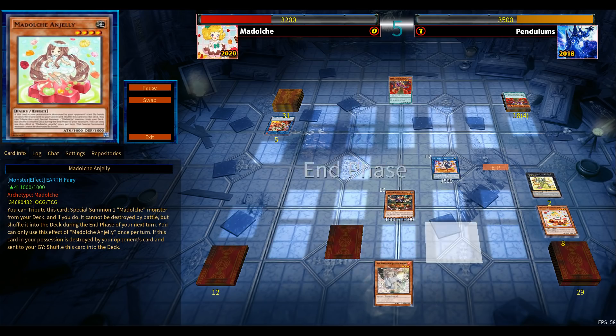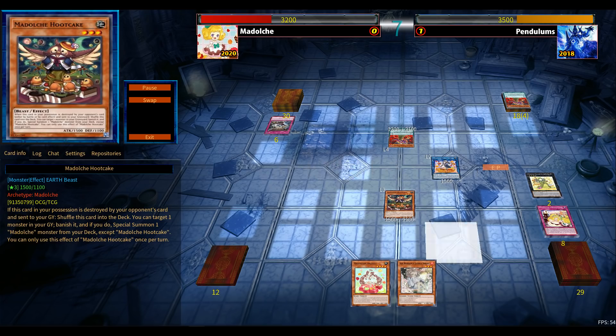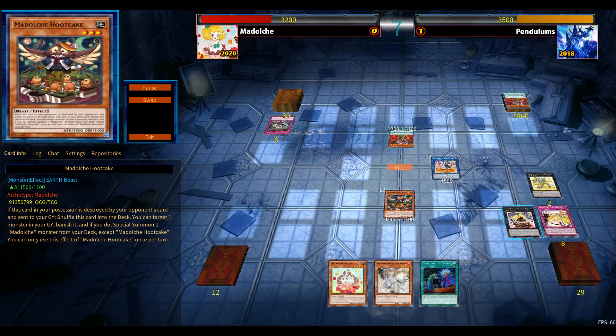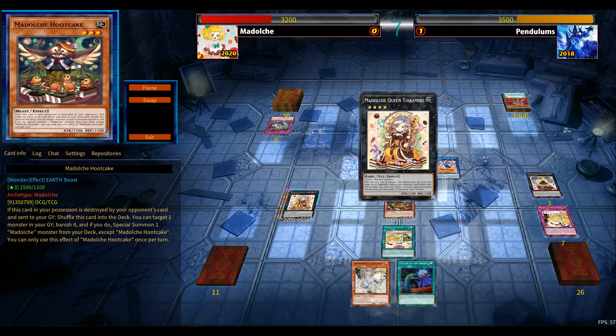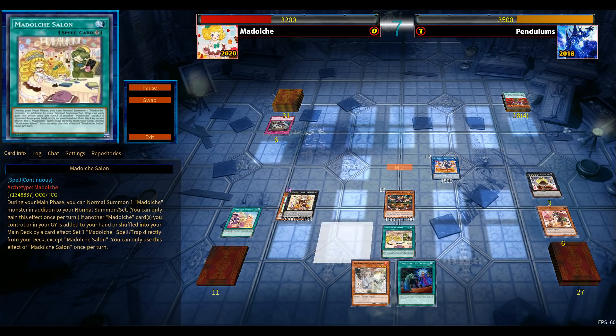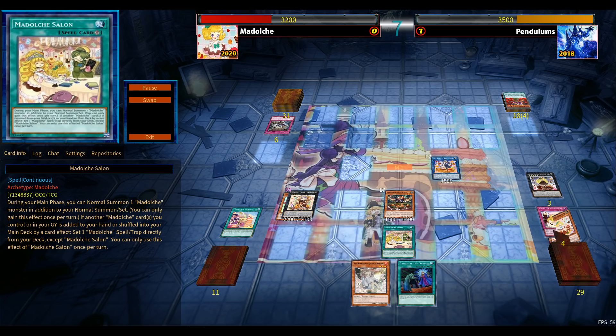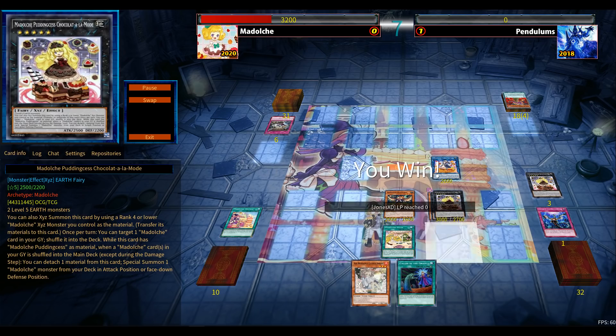Messenger Lato was level three so I wasn't able to go for Tiramisu, but that's okay. I have this setup and the omni negation trap. I'm not going to make the same mistake as in the last duel. I can negate spells or traps — Evenly Matched is definitely strong against Madolche. The Tiramisu Salon is indeed going to trigger, setting up the field spell. I have enough to attack for game.